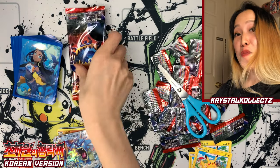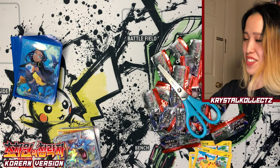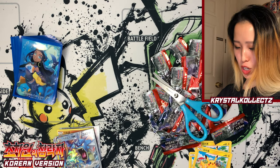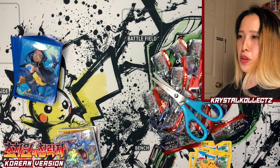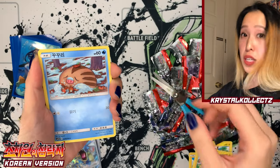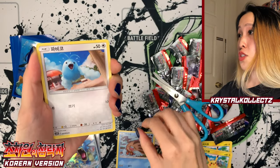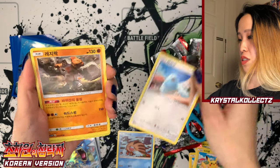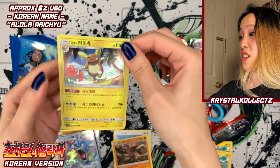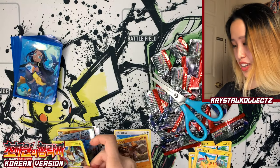We have one more pack to see if we get that secret rare today. It has happened — it's not uncommon. I'd say it's very uncommon with Japanese boxes since they are a bit more expensive and better quality. We did get a lot of GXs. So another Pikachu, Swinub, startled Swablu — I don't know what it's scared at — Regirock. No secret rare today, but we got another Raichu holographic. Count your blessings!